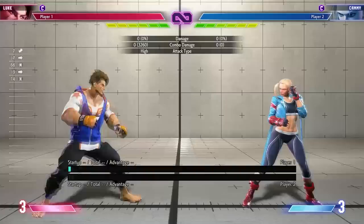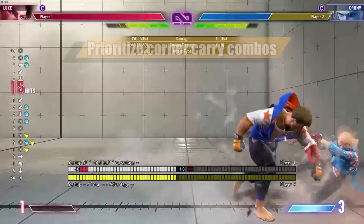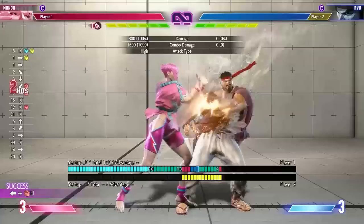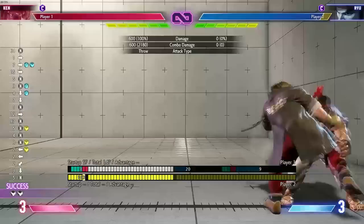Speaking of combos, if there's one thing you need to know about combos in Street Fighter 6, it is how to maximize your corner carry. Getting your opponent to the corner should be your first priority because there isn't a single character in this game that would not benefit from that. When you're comboing opponents, always go for routes that give you the most corner carry, because that is when Drive Impact, Drive Rush, and mixing them up becomes really scary, and throw loops get even more deadly.